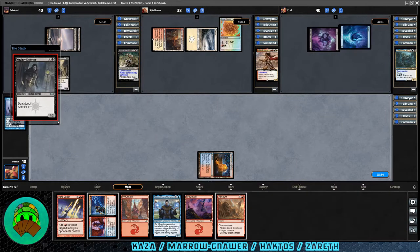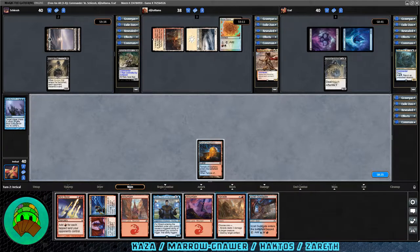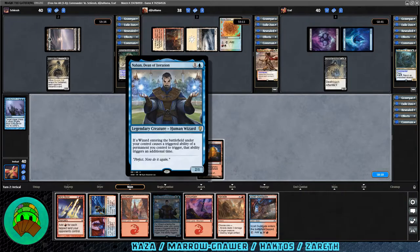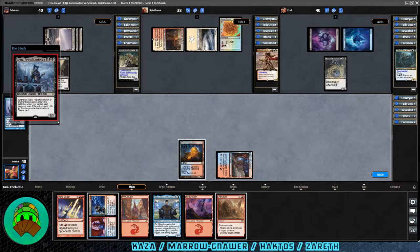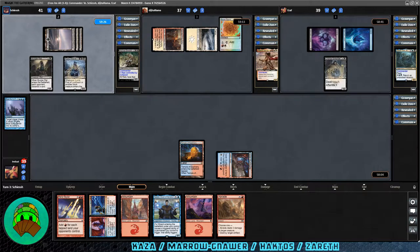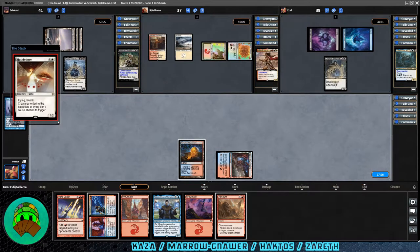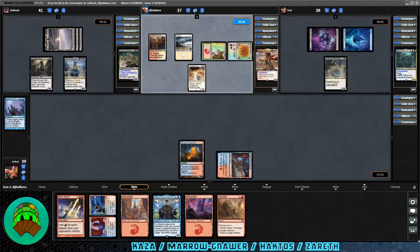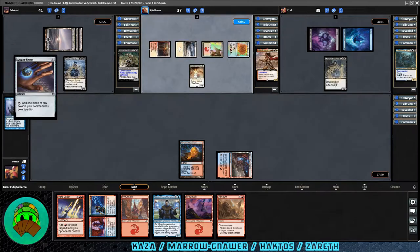Over to Zareth — interested to see what that deck's about. Orzhov and Force coming down: another rogue, death touch 1/2 with aftermath, so at least it's good block fodder. Comes our turn, we get the Guildgate. I don't really have a follow-up play for our commander so let's just pass. Ayara, First of Locthwain, into play for the Meryl Gnar player — some aristocrats going on. Then Hushbringer comes down. That's going to be really bad for us since a lot of our combos depend on ETBs, so for now we'll leave it.